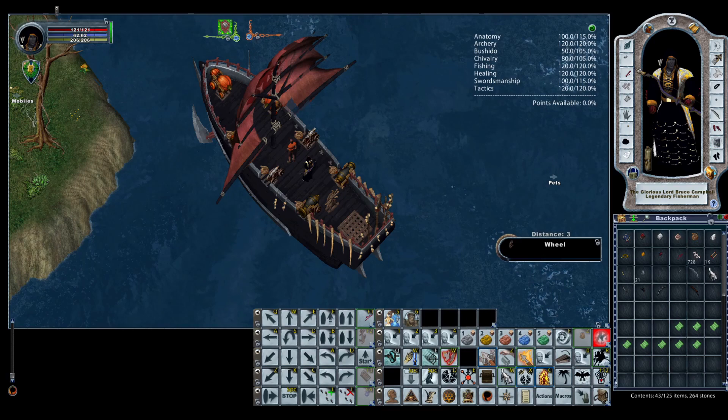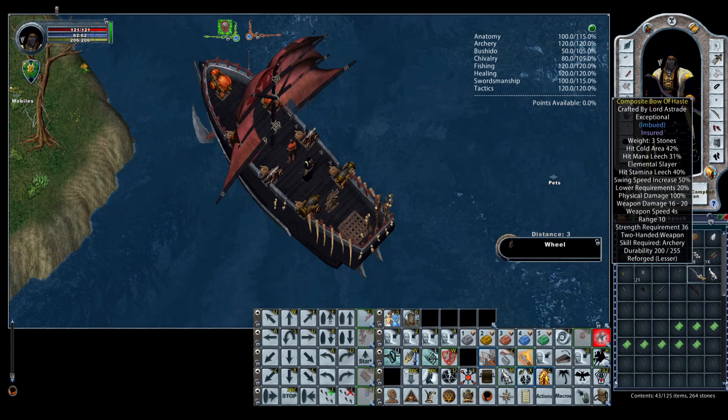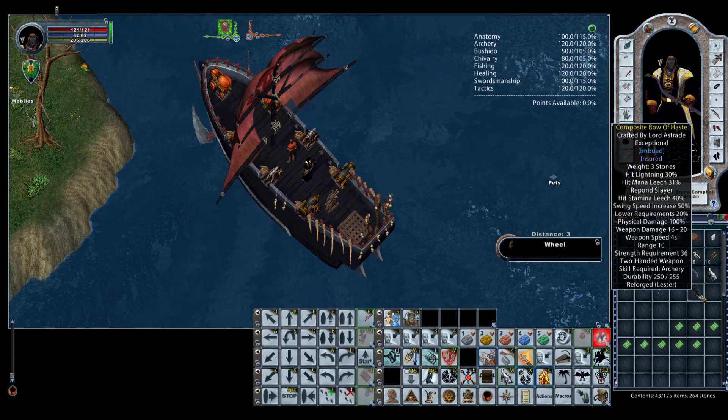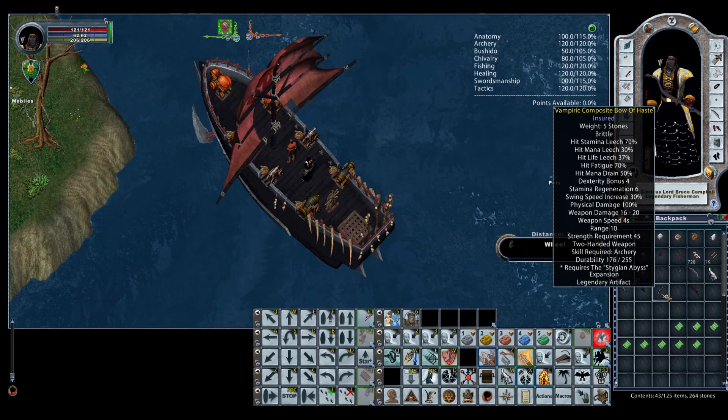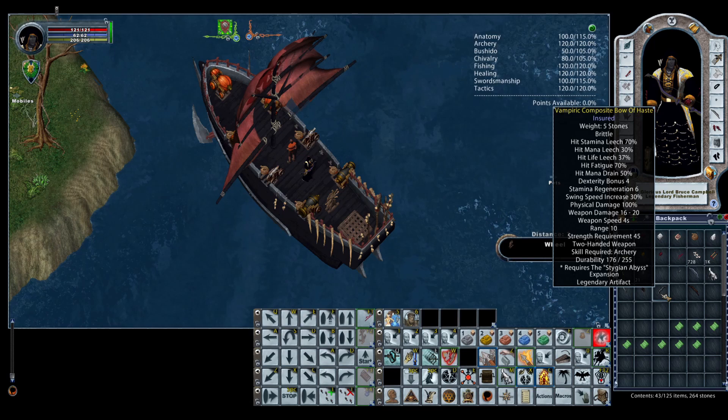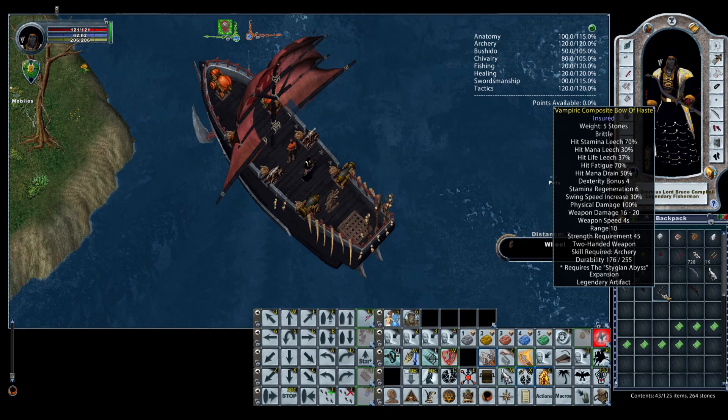I also carry an elemental slayer and a repond slayer — there was a high seas spawn event with both elemental and repond enemies, so I used those. I also have a nice roof-drop bow for general purpose that has hit mana drain and hit fatigue, so if I'm fighting a boss that doesn't reflect damage back I'll use that one; it also has swing speed increase, making it a pretty good all-around bow.